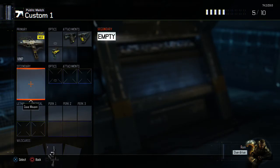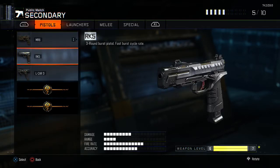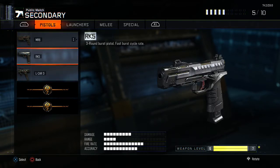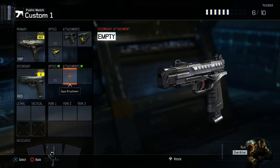Moving on to our secondary weapon, we are going to have the RK5. Now out of these 3 pistols right here, the MR6 is pretty good but only good if you have a really steady trigger finger. The LK9 is automatic, but the RK5 is so goddamn strong — a 3-round burst pistol, it's usually always like 1 burst and you've killed the enemy. So this is for when you need to reload but you don't have time: just switch to that pistol, get the kill, then go back to your VMP and reload. We are not going to have an optic or an attachment on the pistol — it's just a waste of a pick.